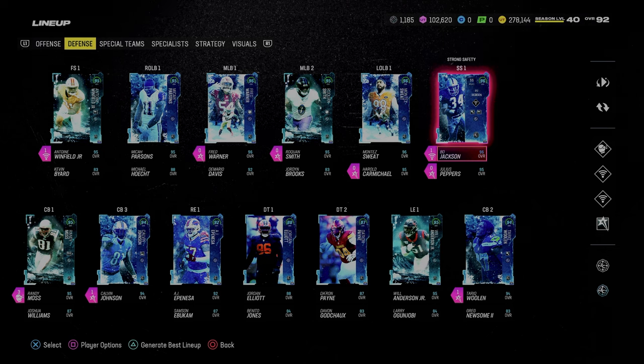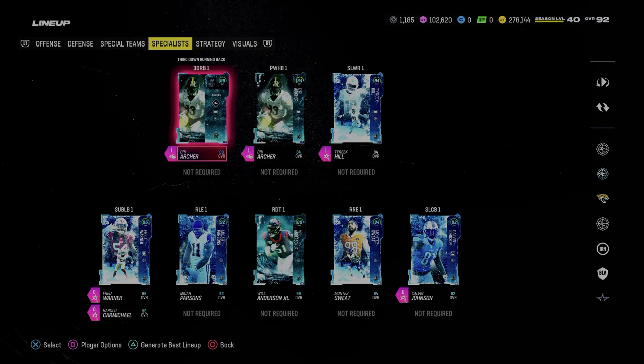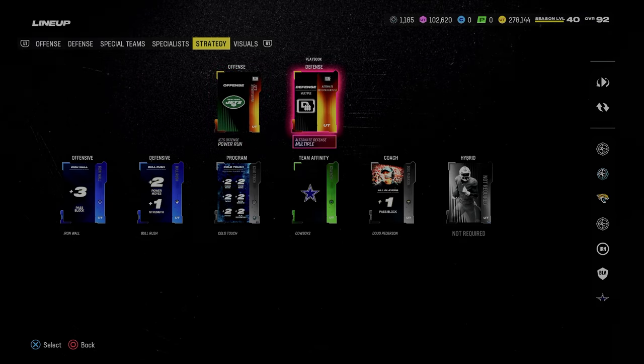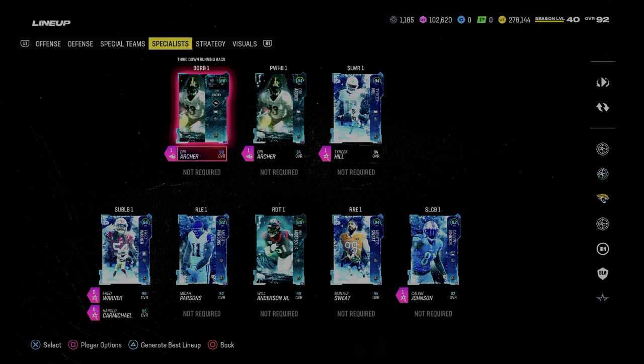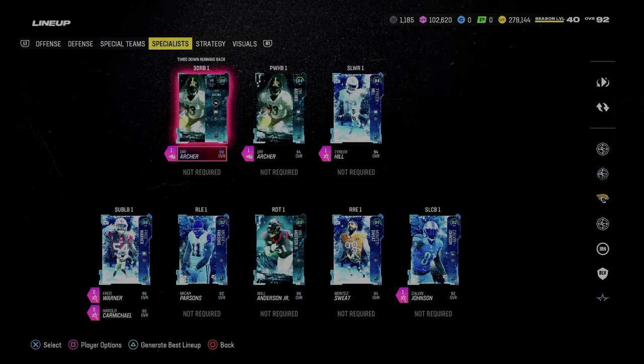That's why Zero Chill is the best theme team in the game. Thanks for watching. If you want to get my entire ebook, I'm currently rocking the Jets ebook and Dollar formation — I think Dollar is just too powerful not to use. You need to be using Dollar. You can get all those ebooks in the description. Join the Patreon, it's only $10, and we'll help make you a better Madden player. Thanks for watching.